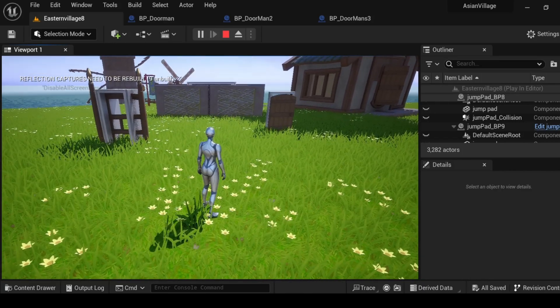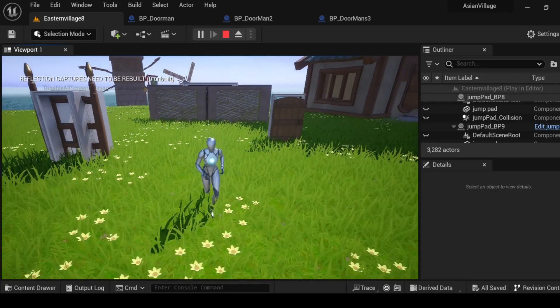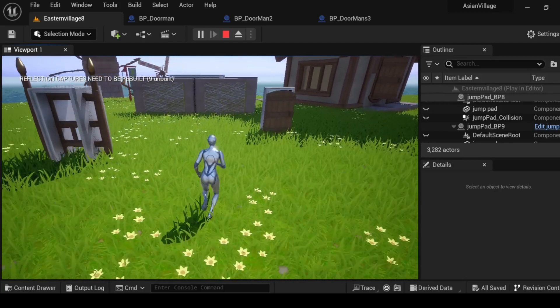Hello everybody, I am Alan Morrison, aka CivilHero, and these are my three doors that I have made in Unreal Engine.